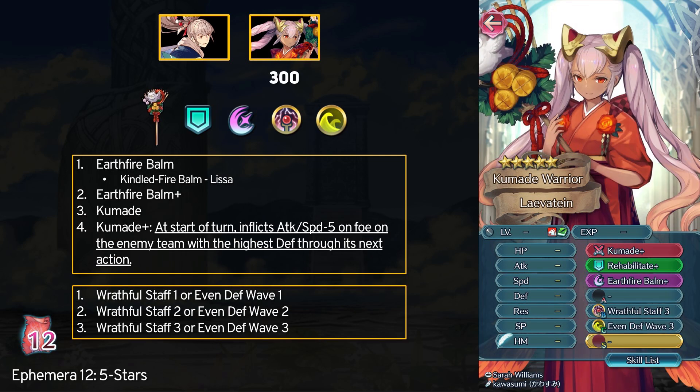Next is New Year's Labelteen who I would highly suggest you pick up. She comes with some really good skills like Earth Fire Bomb Plus, which grants plus 6 attack and defense to all allies when it activates. Her Kumade Plus staff not only has Fae on it but it inflicts minus 5 attack and speed to the enemy with the highest defense. This will most likely target the enemy's main tank, and debuffing them is always nice. This is a great support staff since your healer does not need to fight to help the team out.